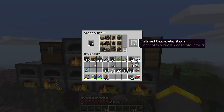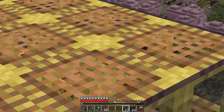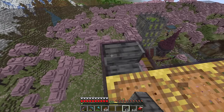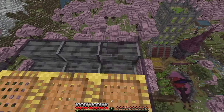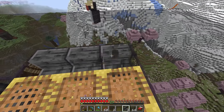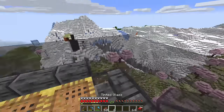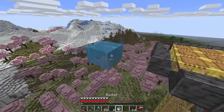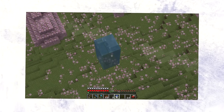So far so good — a solid start to our farm. But right off the bat in the middle, we're going to leave a three by three hole. This is going to be the funnel that we drop the mobs down into. To stop mobs from idling and lingering around on the side, we're going to replace the ring of blocks right around the dropper hole in the middle with staircases facing forward — the type of staircase doesn't matter, so long as it is a staircase facing forward.